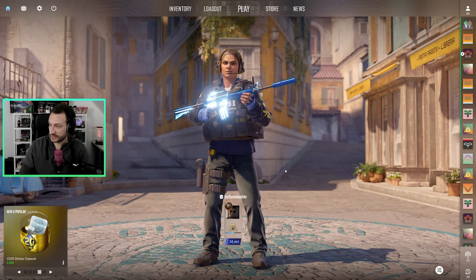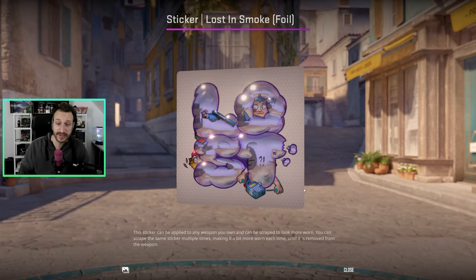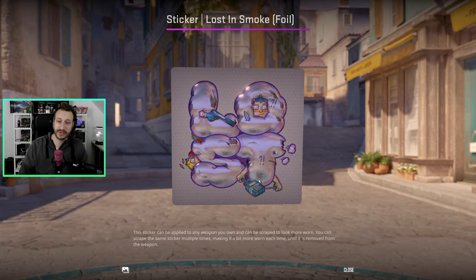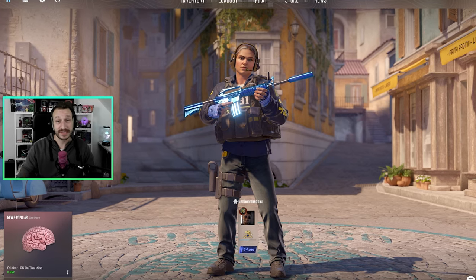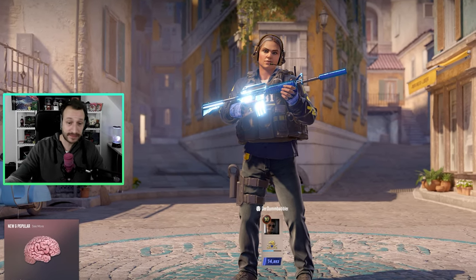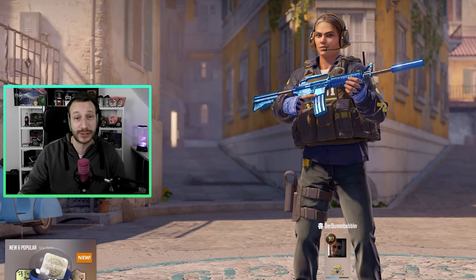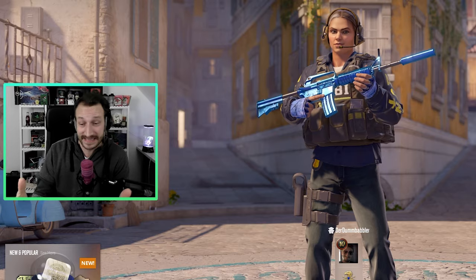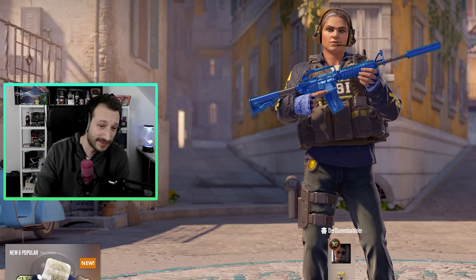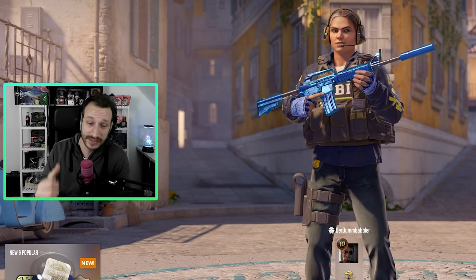Wir machen heute auch noch schnell ein Giveaway: wir nehmen einen von den ganz neuen Stickern — sogar ein Foil — und klöppeln den heute raus. Man nimmt automatisch am Giveaway teil, wenn man einfach was zur ganzen Geschichte mit Cash schreibt — ob man Cash vermisst, ob man sich darauf freut und so weiter. Und hier am Ende nochmal ein ganz großes Dankeschön an euch, dass ihr da seid, zuguckt, die Daumen vergebt und Kommentare schreibt. Wir wachsen gerade richtig schön — willkommen an alle Neuen!